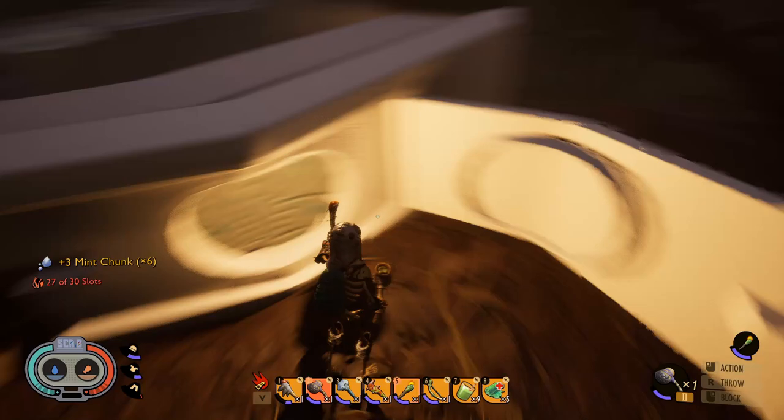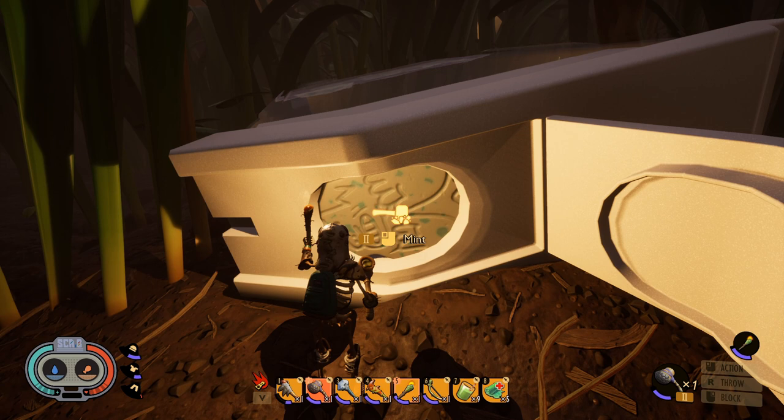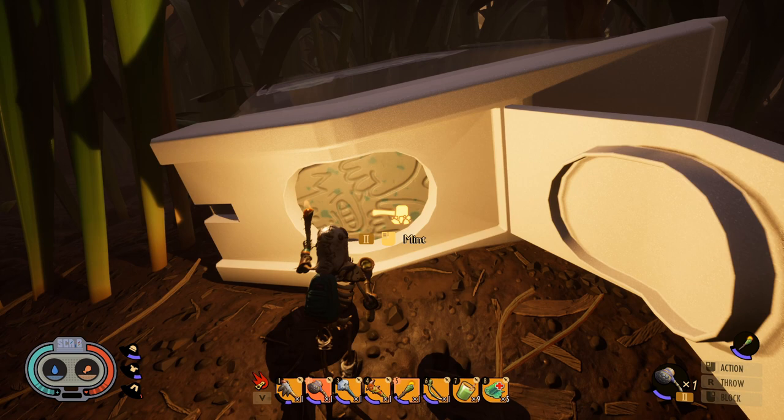Sleeping resets the health of the mint node. So you only hit your first node three times, don't touch it, go to sleep. The next day you can harvest it again — don't touch it, sleep, harvest three more times — and you can just repeat this process infinitely.